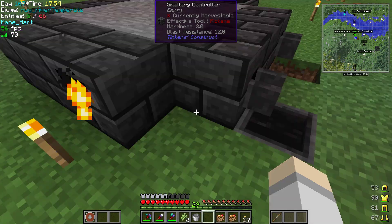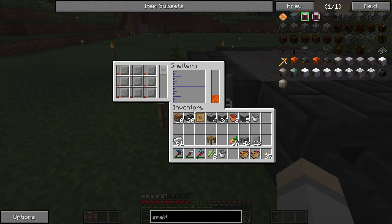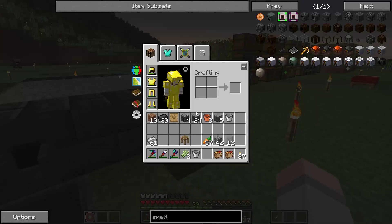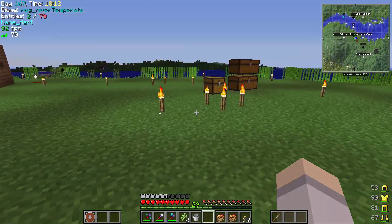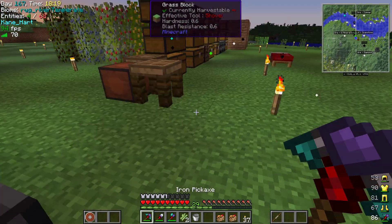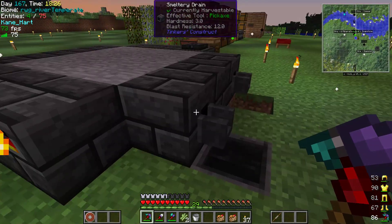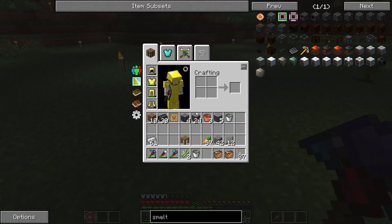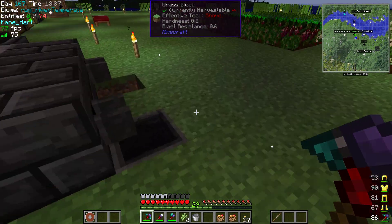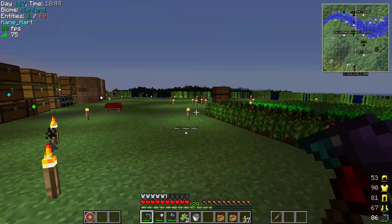Oh, it's going — it's going! We're going to go a little over the limit so we can see this happen, but it looks like it's going to work out. And by the way, you can take this seared tank with you — you can actually break it and bring it with you. So you can put another four buckets worth in it — it only holds four buckets — and then fill your two iron buckets, giving you six buckets in total. This is how you can make seared brick without going through all that process.